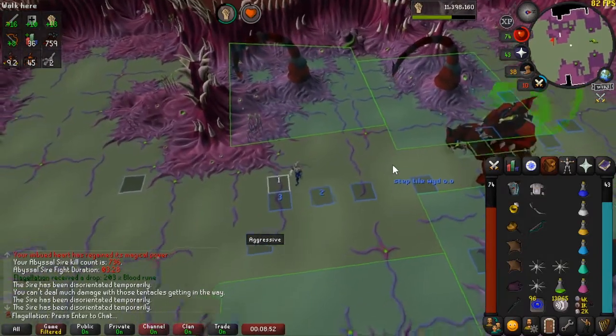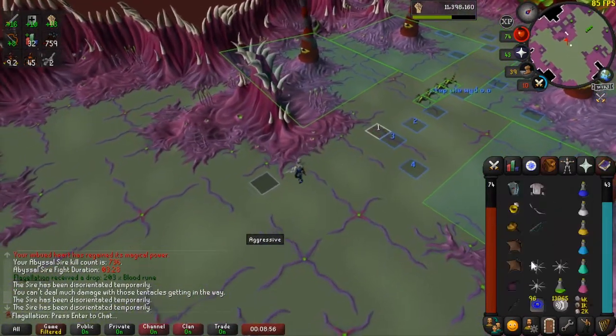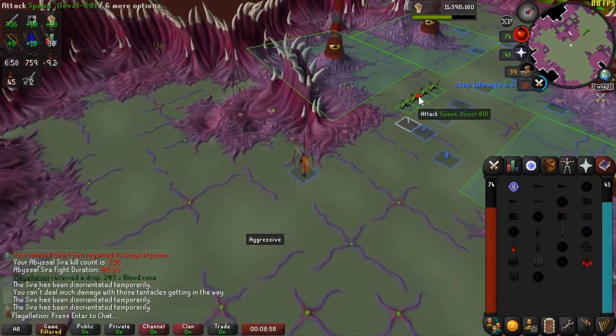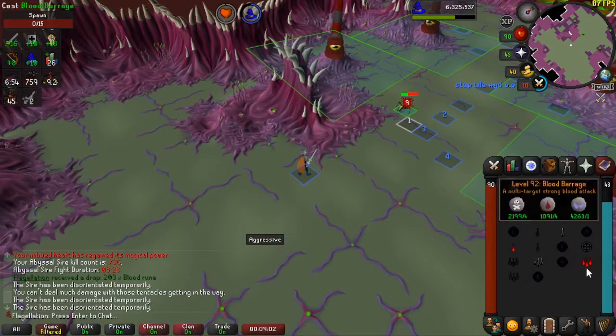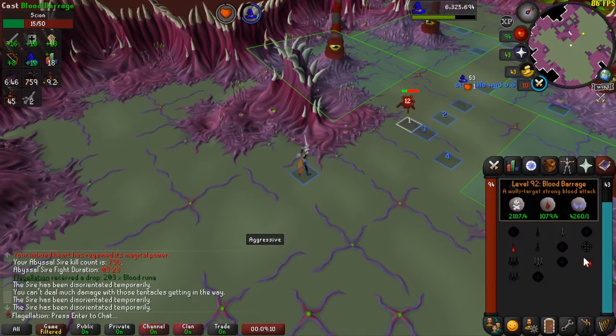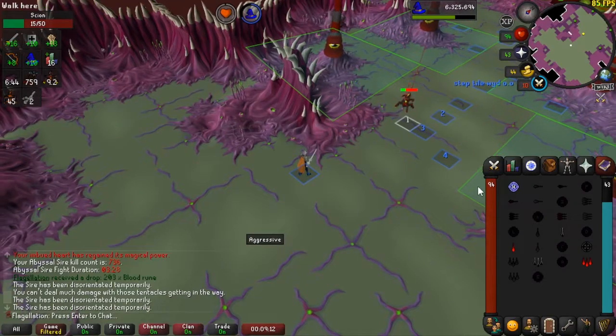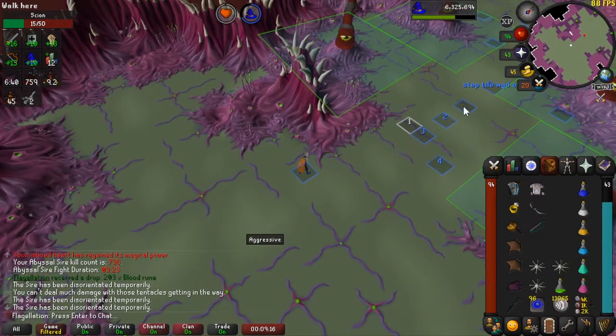Now we walk to our barrage tile — you can walk rather than run to save a bit of run energy. I don't really need a lot of HP from these spawns so I can just spam through them. If you are low HP after second phase, you may want to wait for these to transition into scions so you get to heal up to full HP.